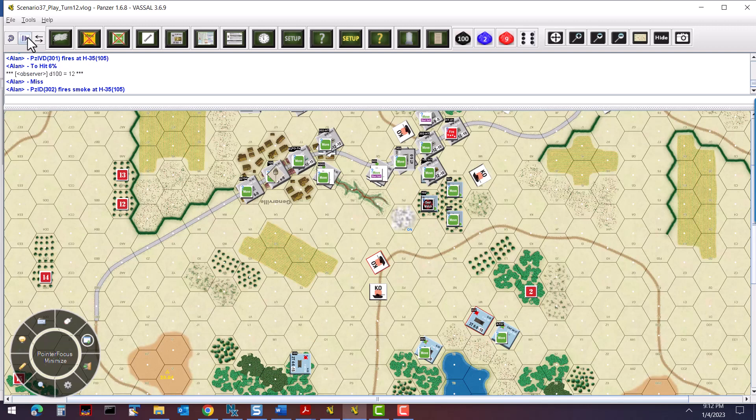Panzer IV D 302 fires smoke into that hex — rolling a zero, so it's a fail. Moving over to the SPW 251s firing smoke into 28 and 2 — rolling a 4, success, so we get smoke there. The second one fires at 27 T4 — rolling a 1, also a success. So we get smoke over there as well. Trying to give us a little smoke screen going forward.